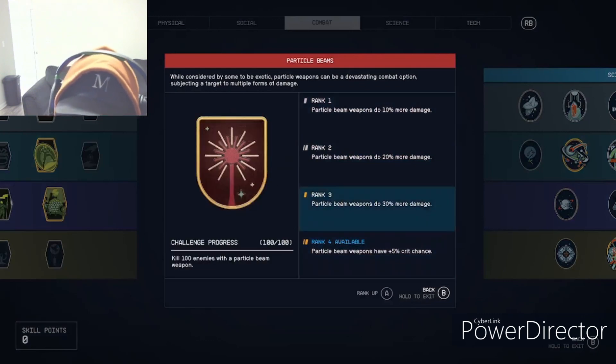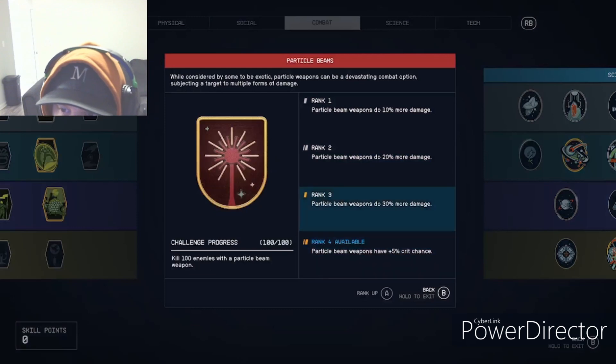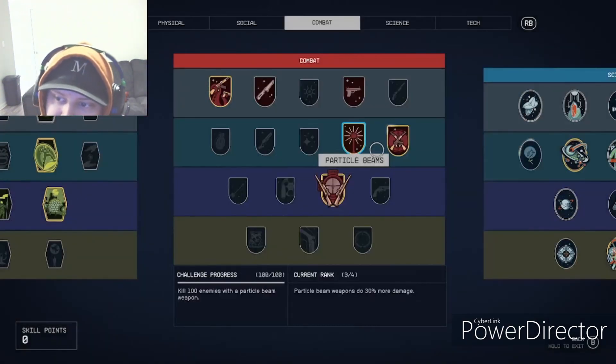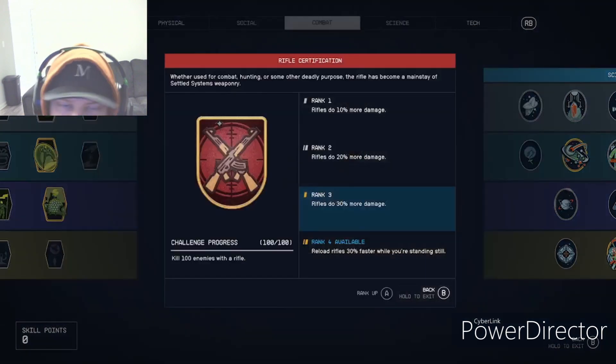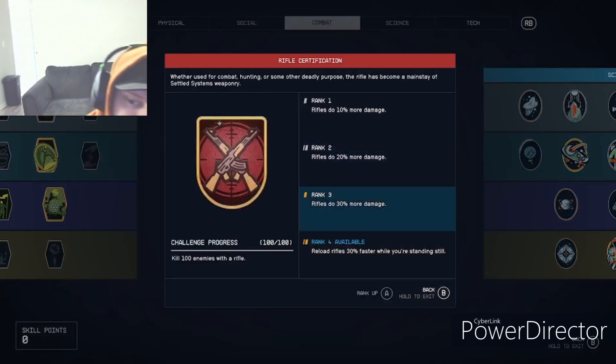Particle Beams works the same as Ballistics and Shotguns but for particle beam weapons. Particle beam weapons are really good — I have it nearly maxed for the 30% more damage. I don't really prioritize the critical hit chance bonus since it's hard to consistently land crits in combat.